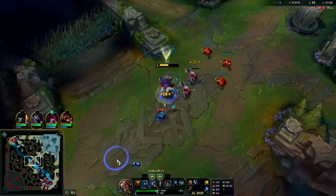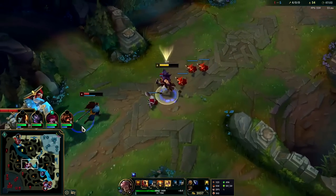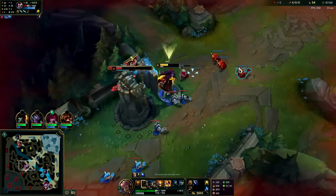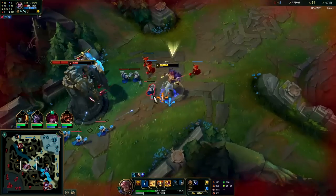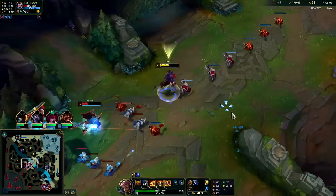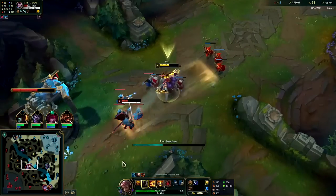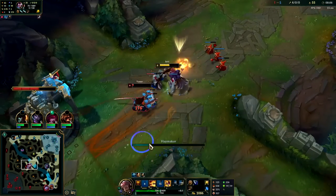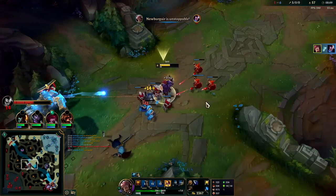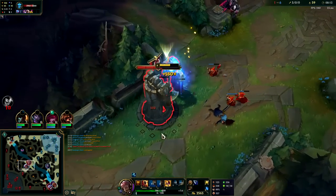Go for W max second, E max last. We can kill him underneath turret here. We need to get more grit built up off of our R though. There it is — E, Q, auto-auto, and W. Down he goes. Tons of plates off of him.